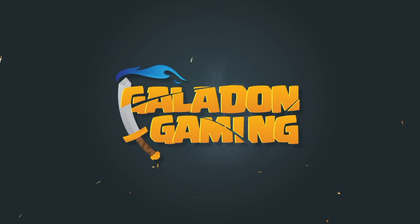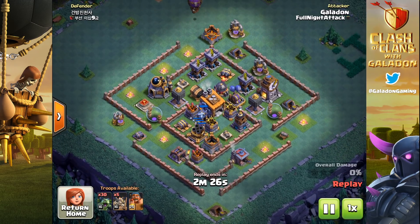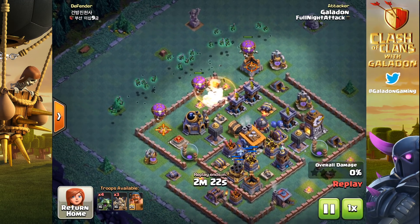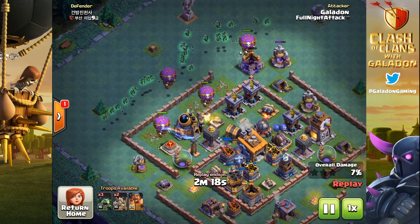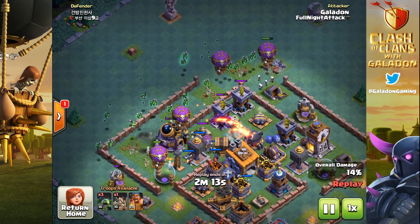What is up fellow fans of Clash of Clans, it's your dad Galadon here to talk about another builder base common mistake a lot of players are making and how to adjust it. This is about drop ships and minions — a lot of players complain about the spam that is dropship and minion attacking.